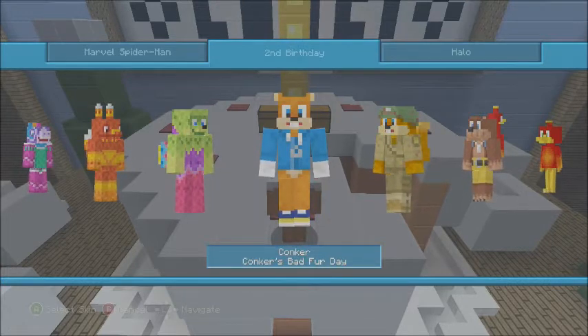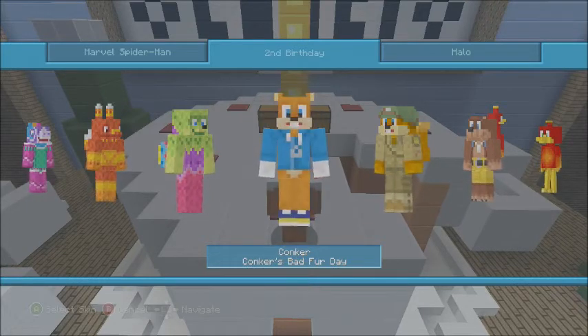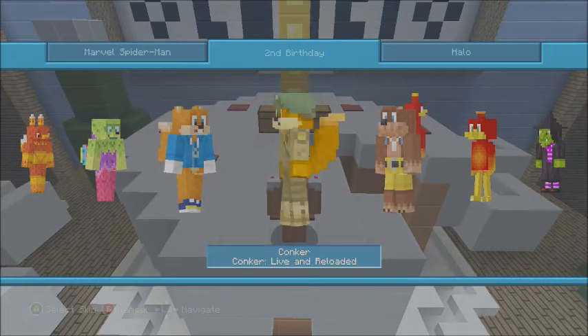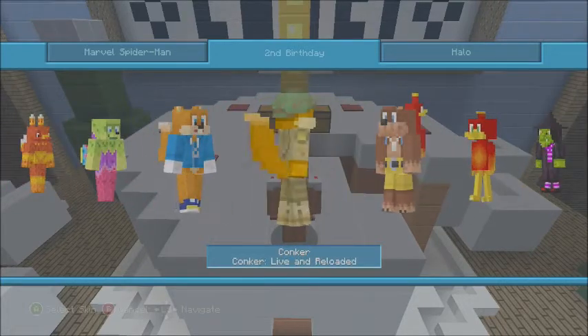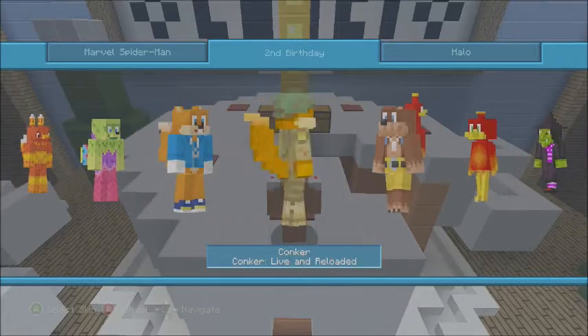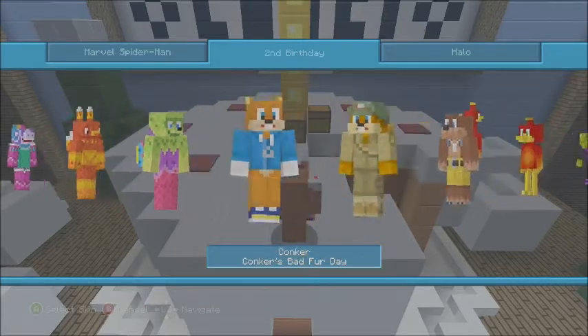These next ones are pretty cool — it's Conker from Conker's Bad Fur Day. The tail is really awesome. They really started adding big, detailed skins in this second birthday skin pack. You also got Conker from Conker: Live and Reloaded, basically an army version. Both have their big fluffy tails — one looks more yellowish and the other more orangish. These are all remakes, I'm pretty sure.